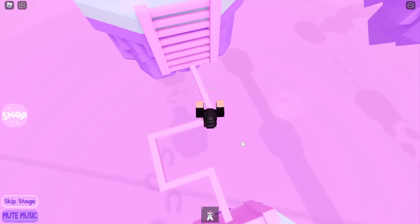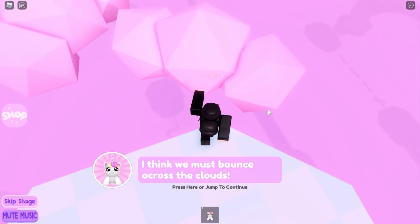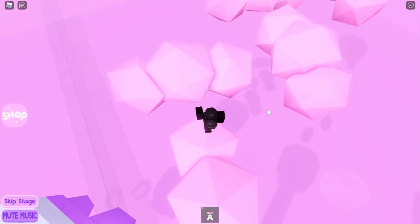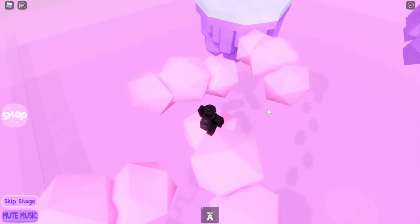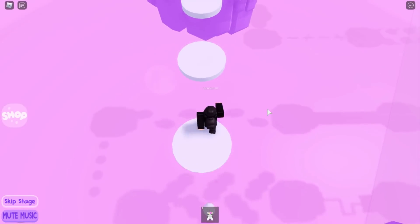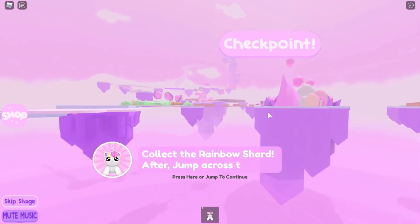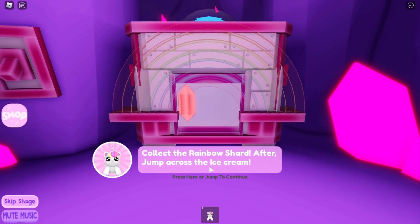There's one of the crystals - let's jump across the clouds and collect this one. Oh, the clouds are like a trampoline apparently! Now I'm going to jump across the discs. We've got to collect seven of these crystals - I believe they're all different colors but you can't really miss them.